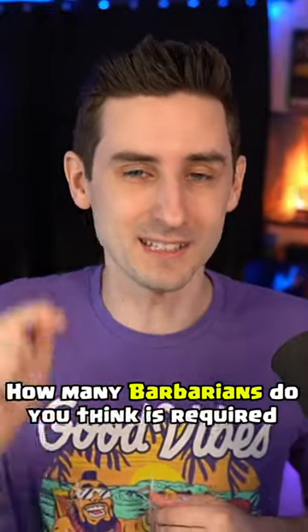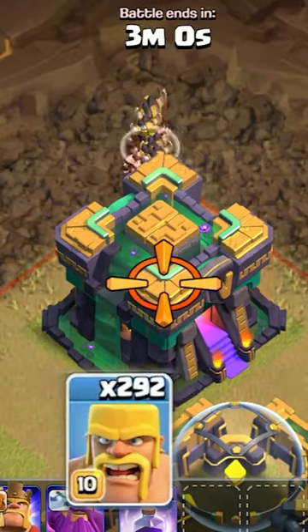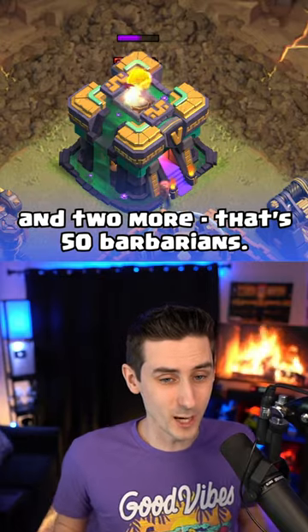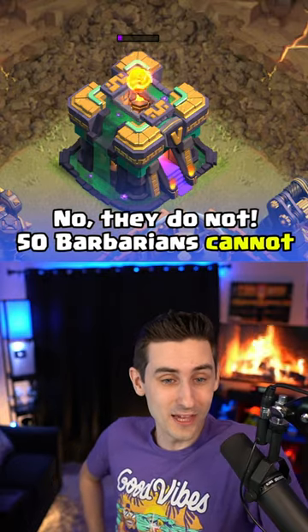How many Barbarians do you think it's required to take out a Town Hall 14? Let's try. Does it require 50? Let's just keep dropping these Barbarians here. Two more — that's 50 Barbarians. They're working, they're trying. No, they do not.